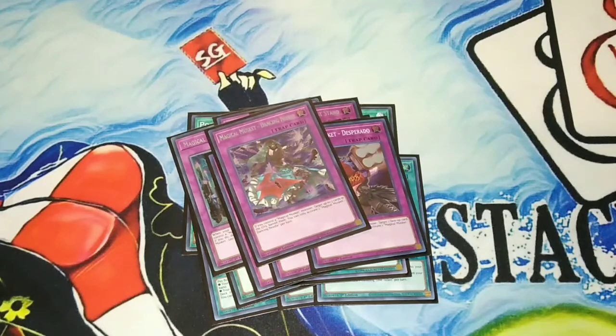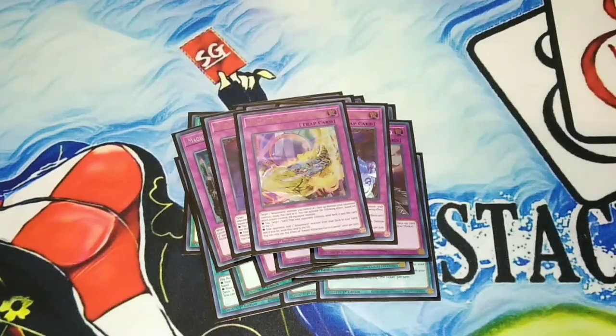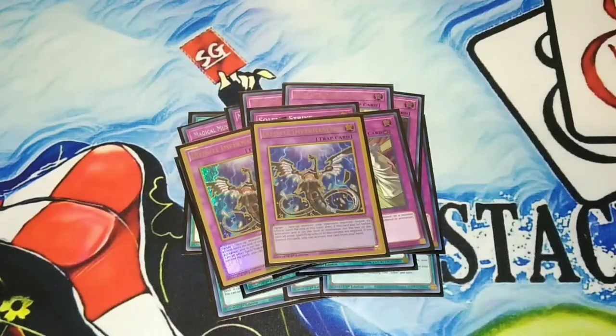For the Amazement stuff, we have of course 3 Horror House, and I actually run 1 Cycle Coaster — I'll explain right now. To finish off the traps: 2 Solemn Strike and 2 Infinite Impermanence. If you're still here, stay tuned because we're going to go to the explanations right now.